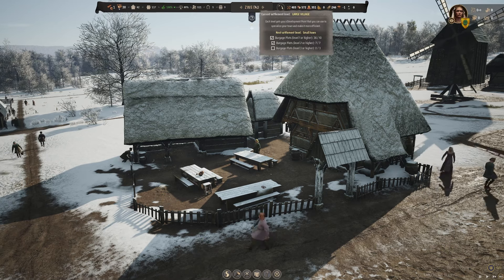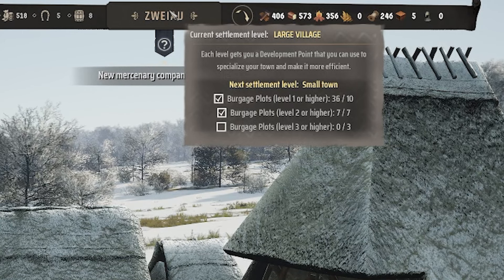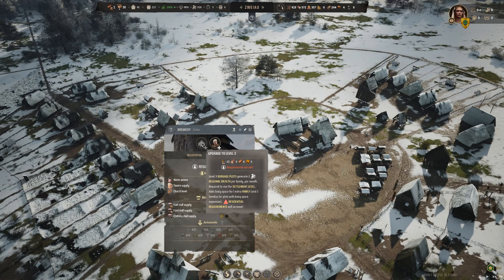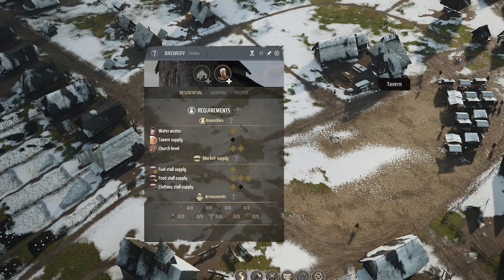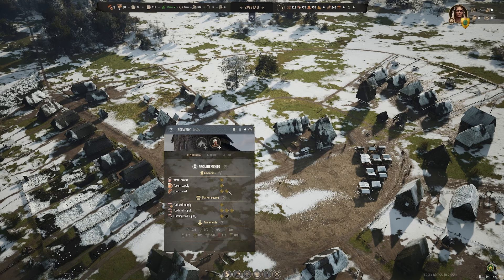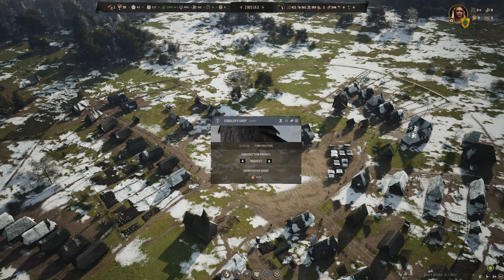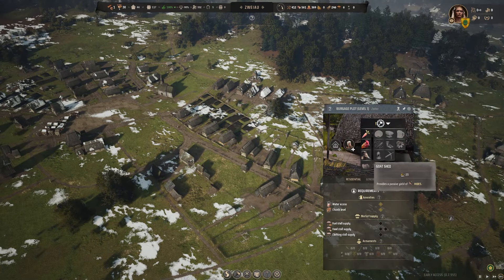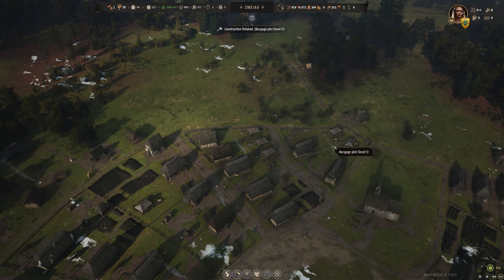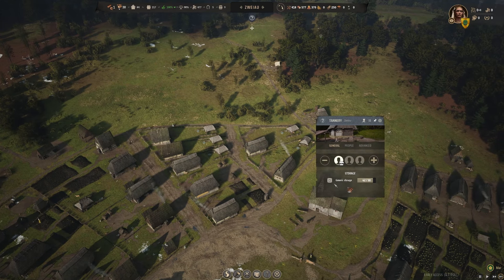To get to our next settlement level of small town, we need burgage plots at level three or higher — three of them — which is quite the ask. To level up we need clothing and the tavern to have a more constant supply; the tavern is running out quite often, so not quite a constant supply. The cobbler shop is now up and running. We could consider a few more goat sheds to make sure we're getting the leather in — I've put in three more, so now we've got five total with goats, and our tannery should get quite a bit of leather.